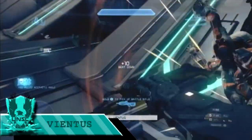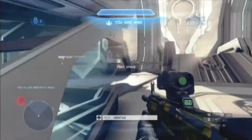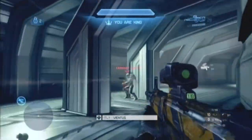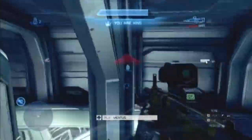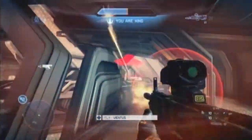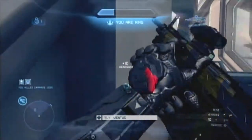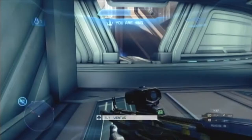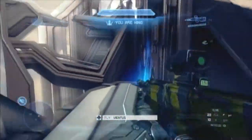Starting off here with Ventus. He gets a good ninja on that guy, and I can see him heading towards the sticky detonator. I personally would have gone for the scattershot instead, but that guy gets the sticky detonator — which is also good — so don't underestimate it.